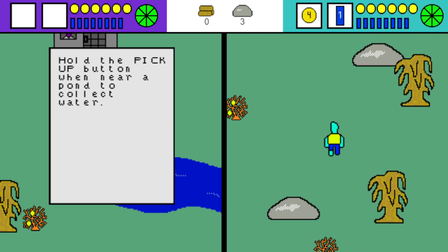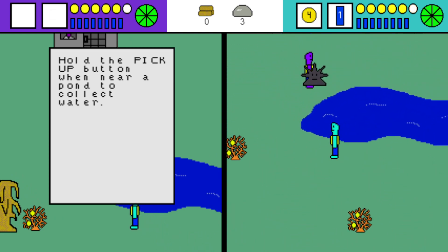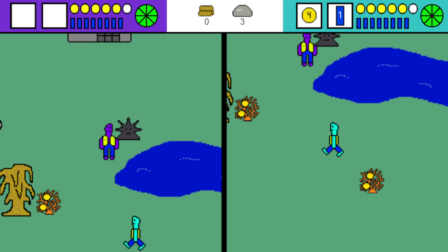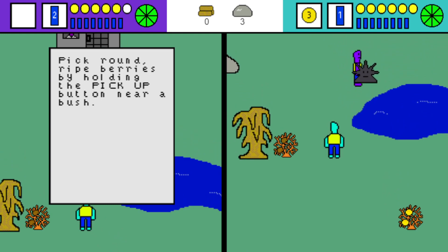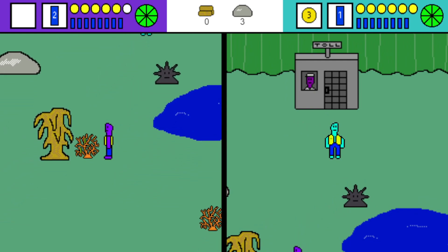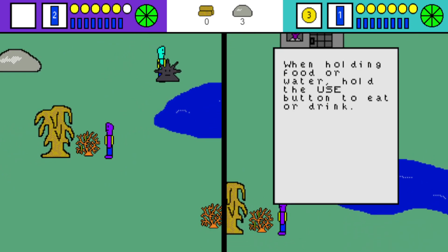They're perfectly ripe when they're round. 'Hold the pickup button when near a pond to collect water.' I'm going to eat one of my berries. 'Pick up round ripe berries by holding the pickup button near a bush.' So yeah, the hint is to look for the round berries.